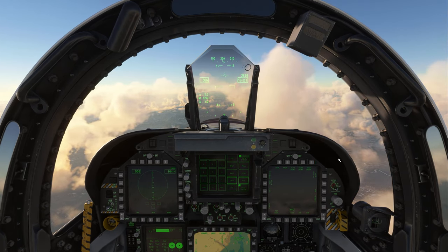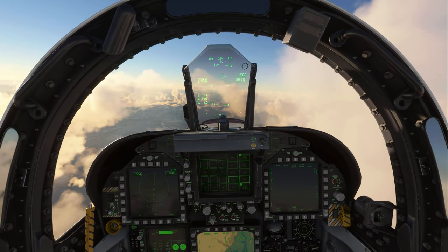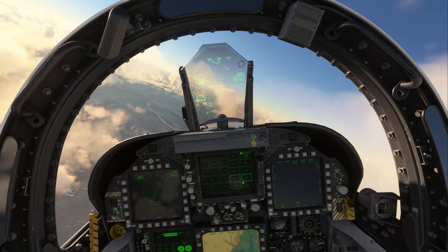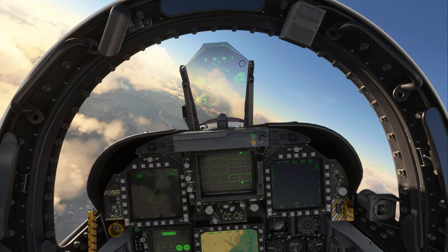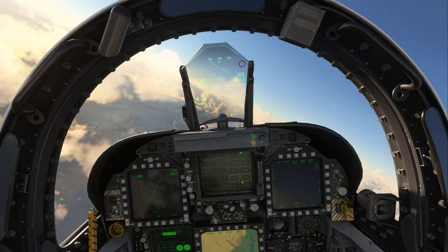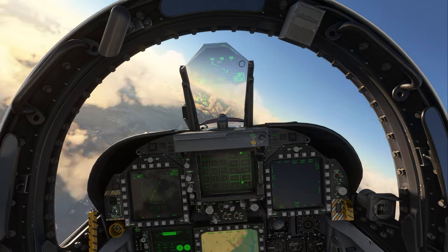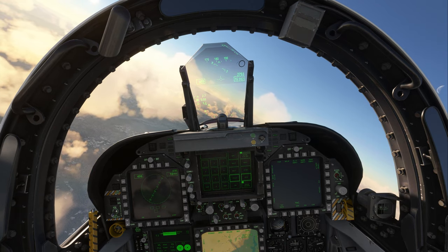With autopilot enabled, I can do two things really easily. One is enter a bank — I'm going to hold left to bank over here about 30 degrees, and then let go of my stick. Heading Mode isn't actually just a heading hold; it's more of a bank hold. So when I roll to the left and let go, it holds my bank approximately where I brought it — you can see it's at about 30 to 33 degrees.